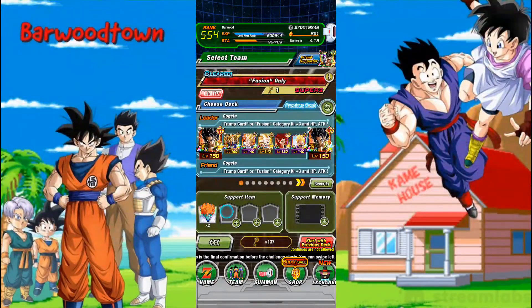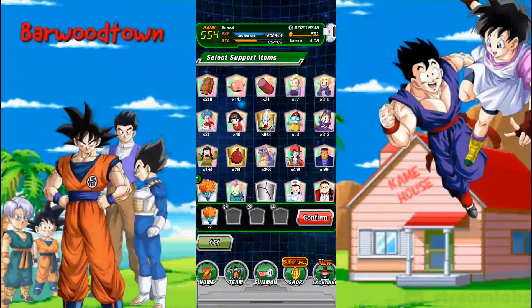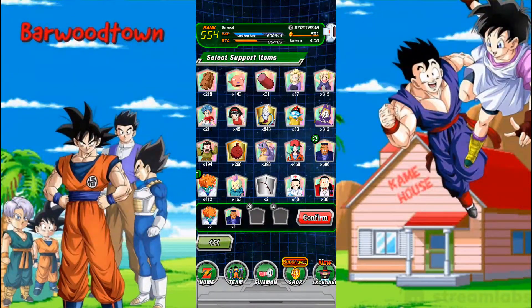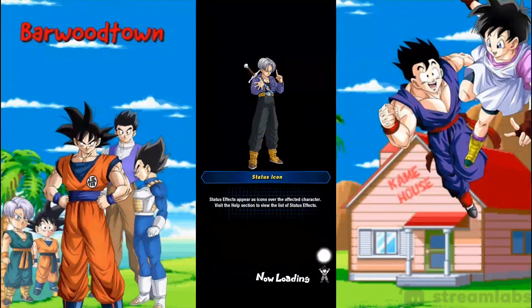In terms of items, you don't really need items — I don't think I'll need items for this run, but these are my typical Super Battle Road items. If you haven't done this or you struggle with this content, these are the items that I tend to bring on most difficult content. You've got 2 healers and 2 damage reducers. Support memory I'll just leave blank — I wouldn't want to use up the film. Let's jump in.